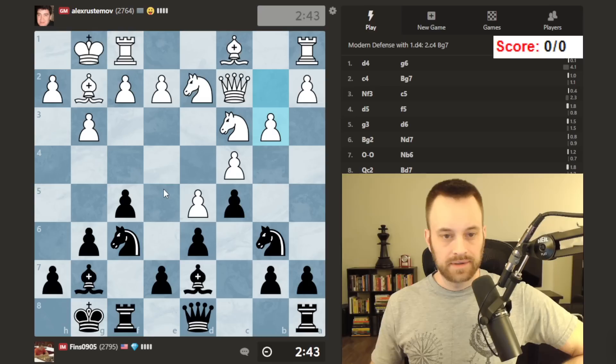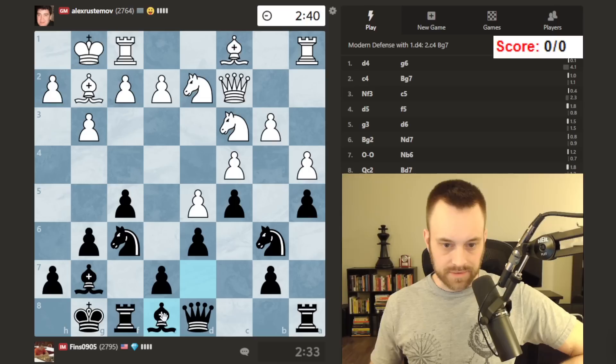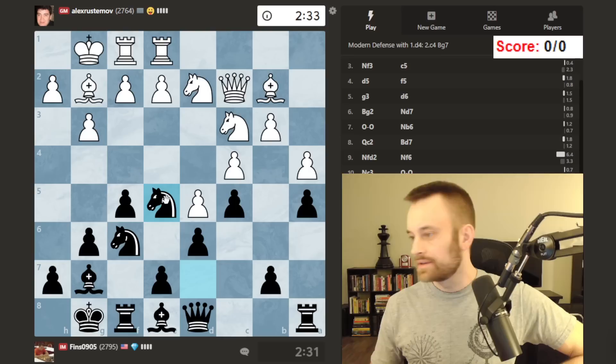Okay, they played that move. Let's go here. I want to reorganize — maybe a5, let me try to crawl forward with a4. Let's stop to that. Maybe I stick the bishop on f7. I want to try to keep pace with my opponent on the clock, as is the point of this series.